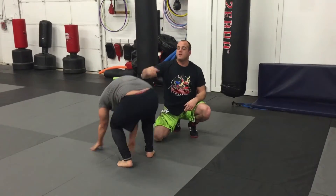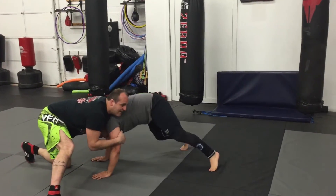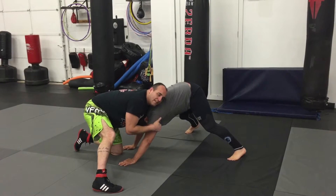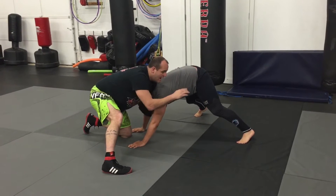Alright guys, check it out — we're going to do our throw-by from the front headlock. I've got my partner Andy here. He goes for a shot and I'm here in the front headlock. Let's say he's trying to back away. One of the best ways to maintain this position so you can stay offensive is to stay tight on the arm and the chin.